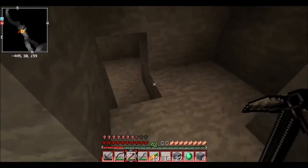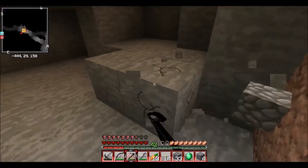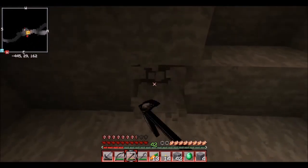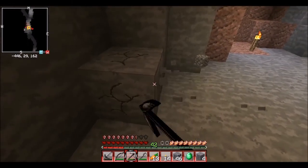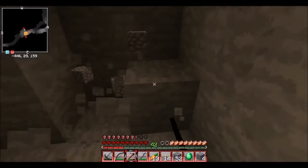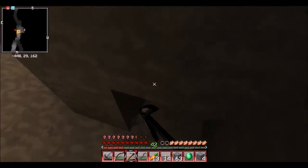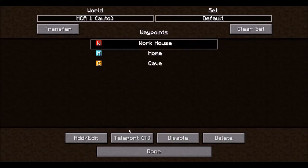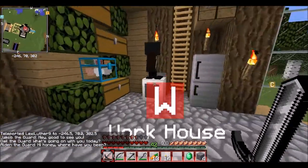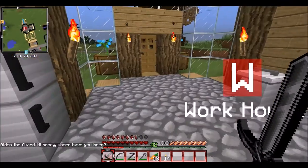I really need to show you guys something in the nether. So while these are cooking, once I get a stack, then I'll go and show you what I found in the nether. It's really close to my portal — I didn't have to go that far. So once I get to a stack of cobblestone, then I will go into the nether and show you. Put those in there. Okay, now let's go into the nether.